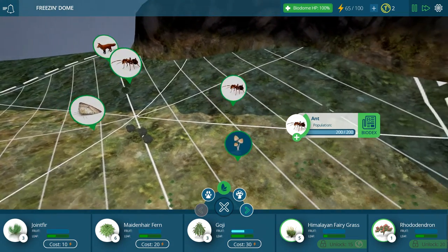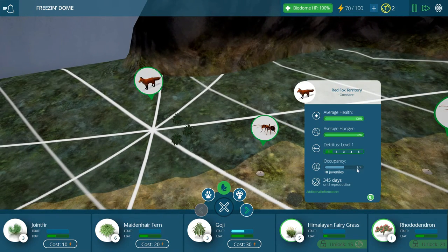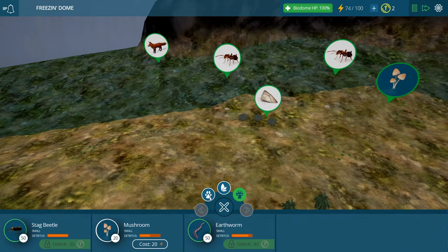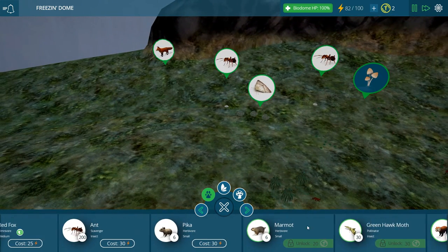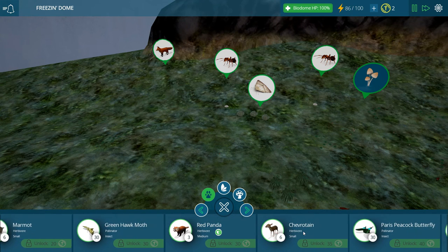Which one was two out of four? Did you guys see that? One of them was two out of four? Why is there any two out of four? Two haven't died - come on, that's not right. Let's just go down the list. The marmot, the green hawk moth, red panda - we looked at them. Perfect.